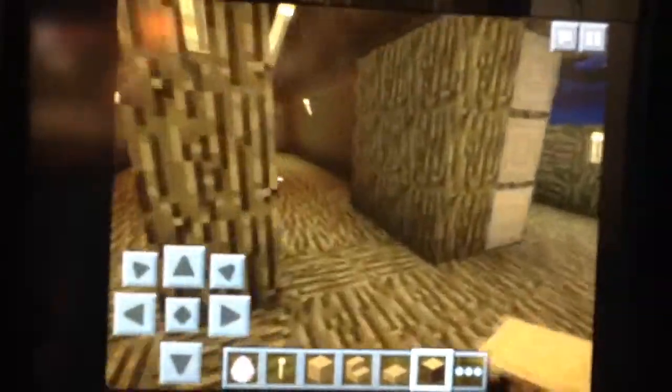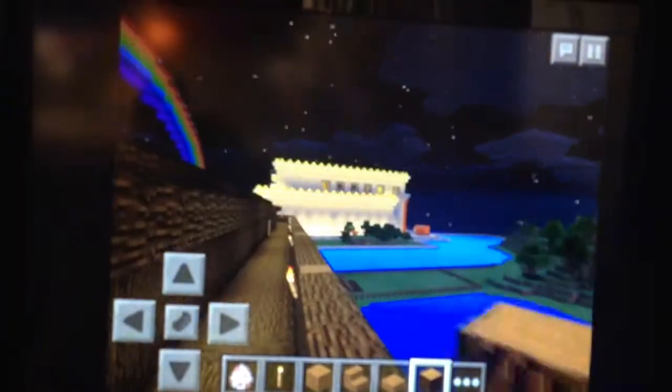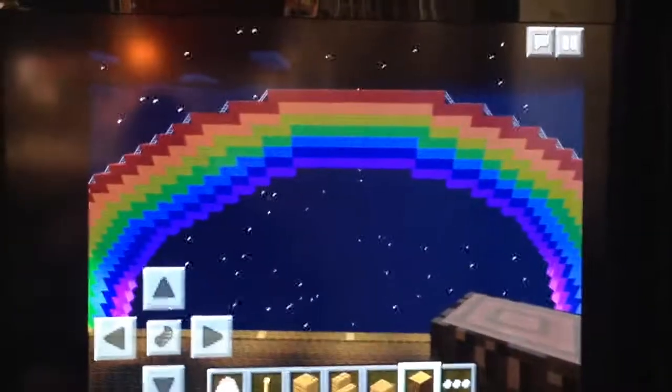Right up here is the very top level — the house-looking thing at the top. Is that where it keeps the birds? Right. There's the temple in the distance — see the temple right there? There's the rainbow. We have all the colors: red, orange, yellow, green, light blue, dark blue, and purple.